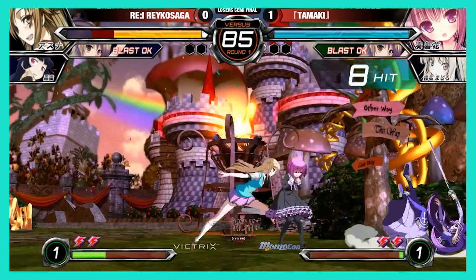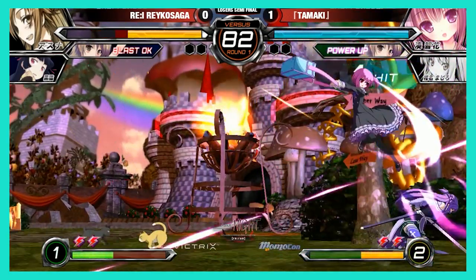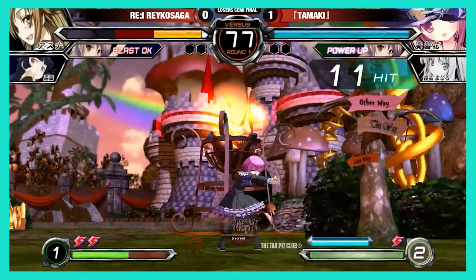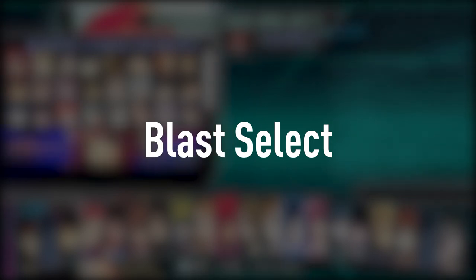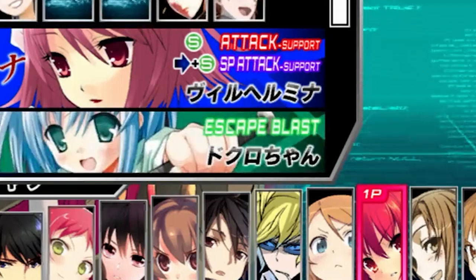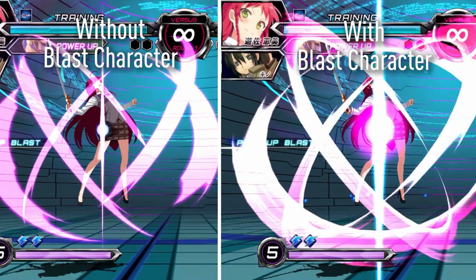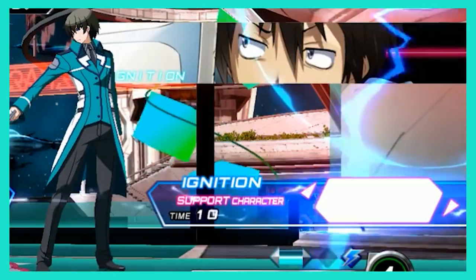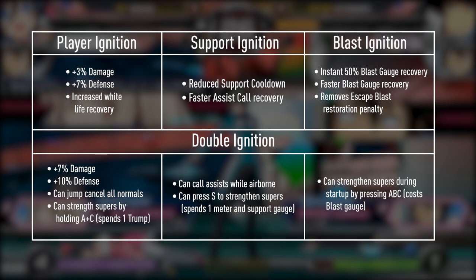Since many uses of meter refill your blast gauge and blasts also help build meter, high-level DFCI play will often involve proactive usage of resources to maximize efficiency. At character select, you are given the option to pick a Blast character. The character you choose won't impact gameplay, but their blast type will — the blast type you choose will enlarge the radius of that specific blast when performed. In between rounds, you are prompted to ignite your choice of your character, your blast character, or your support character. Igniting will boost different aspects of your gameplay depending on which character you choose, and igniting the same character twice will add even more unique benefits.